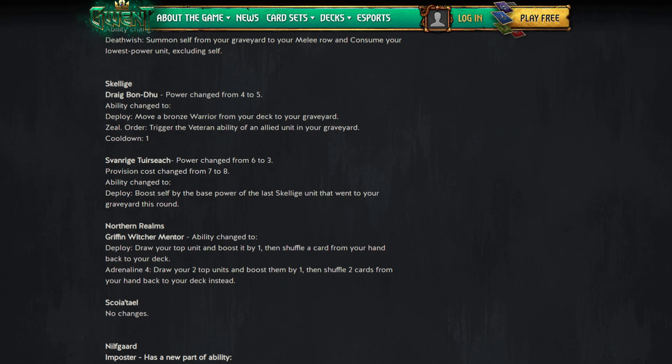Svangri goes from power six to three — so he's a three-power eight-provision card now. Ability: boost self by the base power of the last Skelliga unit that went into your graveyard this round. If you play Place of Glory and send Yada to the graveyard, Svangri becomes a 15 for eight. That's pretty good.